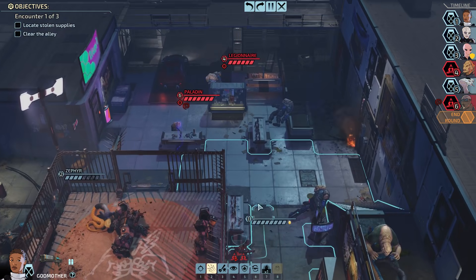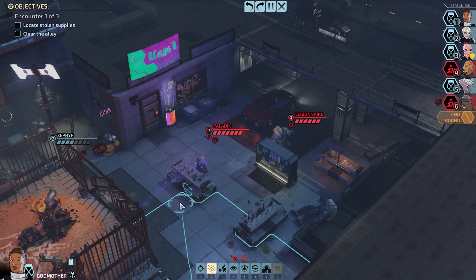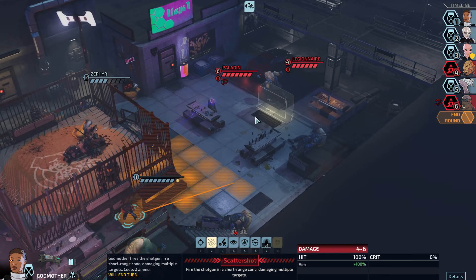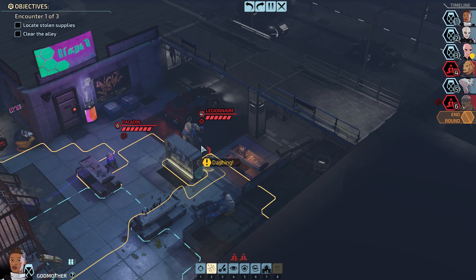So now we have a good long while here to put together some encounter-ending injuries. I think probably we just run right up on the Paladin and let him have it. And then we can maybe have Zephyr stun the Legionnaire — or at least attempt to do something to the Legionnaire. Maybe I want to keep my cover. What does the cone look like? It's pretty short — it goes out four tiles. So if I'm right here... one, two, three, four — yeah, I won't be able to reach that guy.